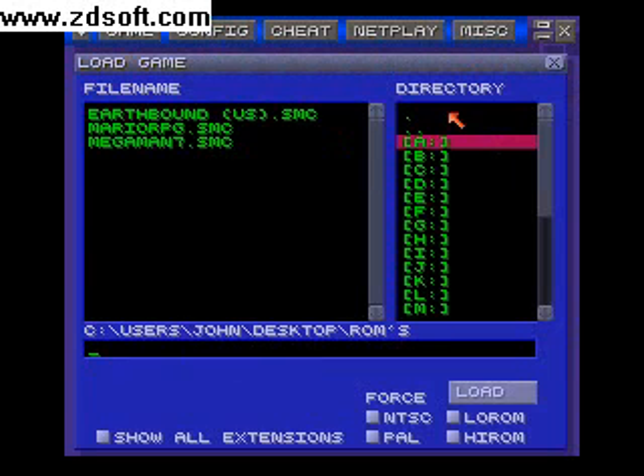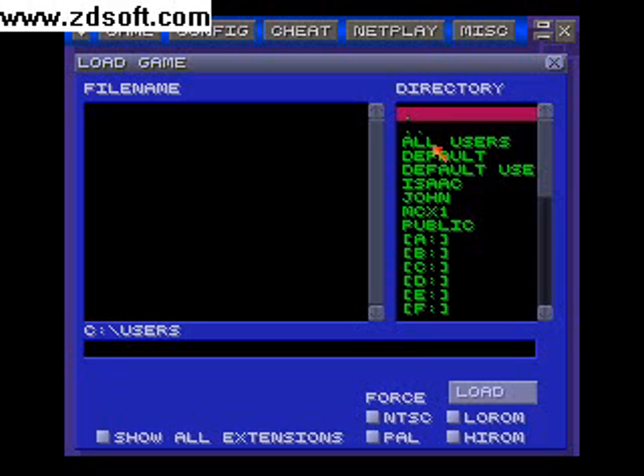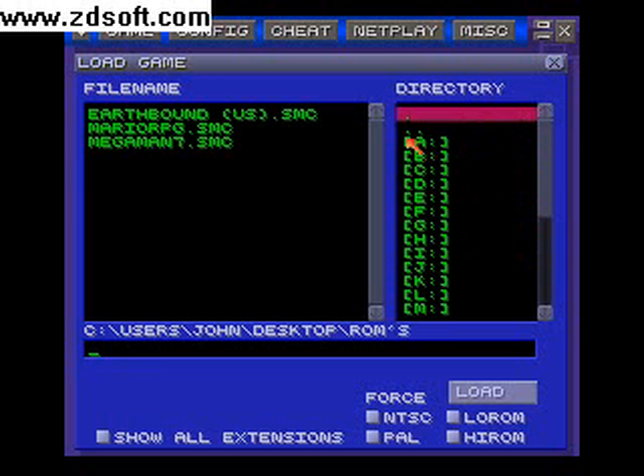This is Isaac06410231. I'm telling you guys how to work CNES. You click on whatever you want, go to whatever you named your computer. My name's John — I don't know why I named it John, cause my name's not John, it's Isaac. Desktop, Roms.